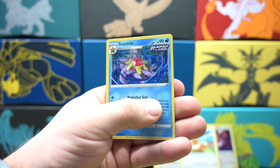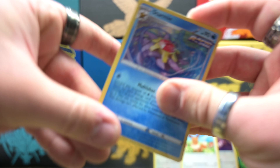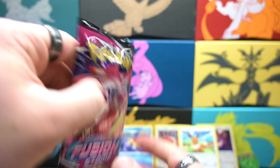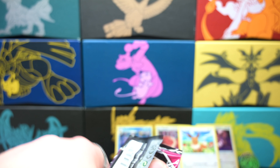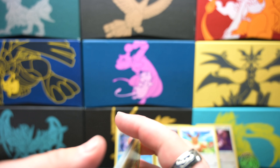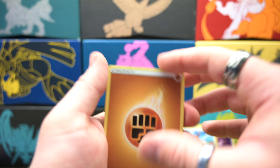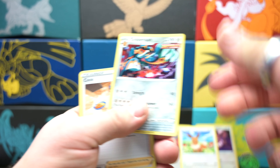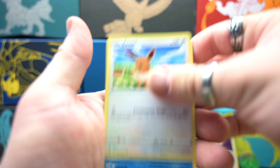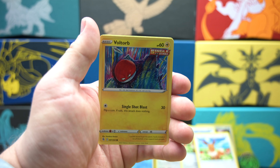We got three Fusion Strike packs here. Like I said, pull rates are really, really bad in this set — I wish they were better because the cards you can get are absolutely beautiful. Starting off with some Electric Energy. Primeape, Simipour, Bug Catcher, Tynamo. Oh, another Eevee — look at that, maybe we'll put him back by our other Eevees. Reverse holo Simipour — didn't we just get that one? We pulled that in the same pack. We got two of the same Simipours. And Virizion. Not even a holo.